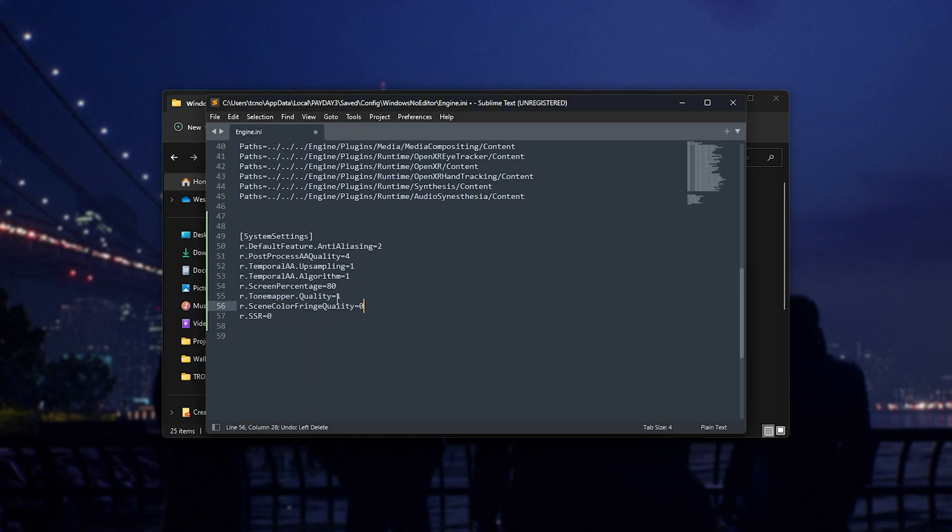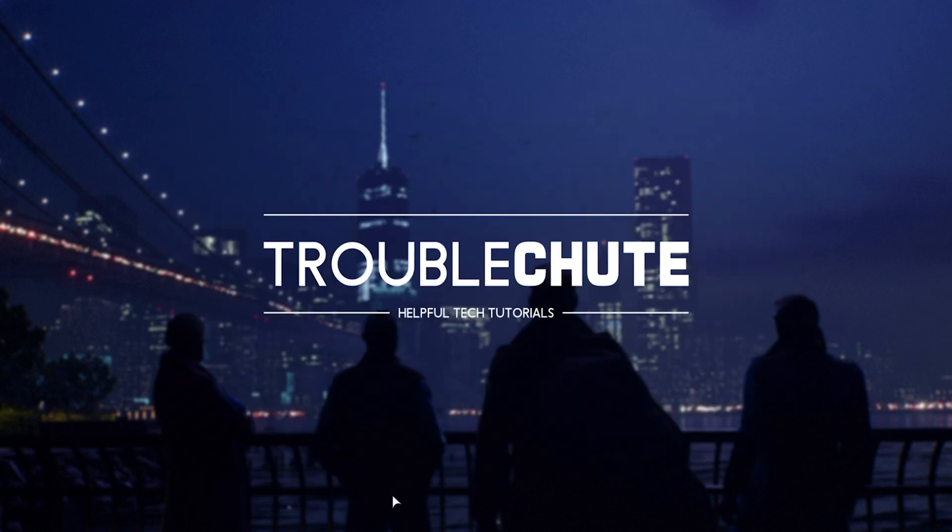Also, Scene Color Fringe Quality — by disabling this, we're disabling Chromatic Aberration, where there's a red and blue split around objects and things like that. It is pretty popular, especially in Unreal Engine, but if you're not a huge fan of that effect, here's where we can disable it. You can remove it if you prefer. Finally, SSR is Screen Space Reflections — we can disable this for a pretty big-ish boost in performance. I'll save this file and minimize it, and we'll fire back into the game once more.